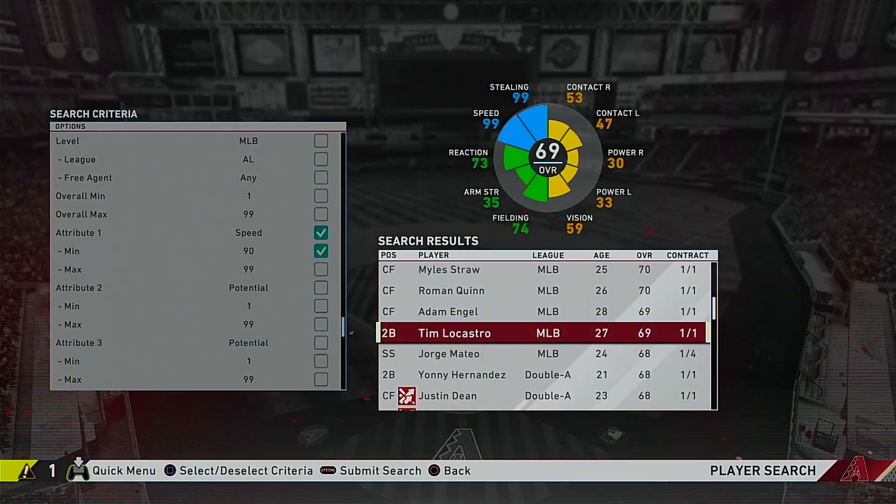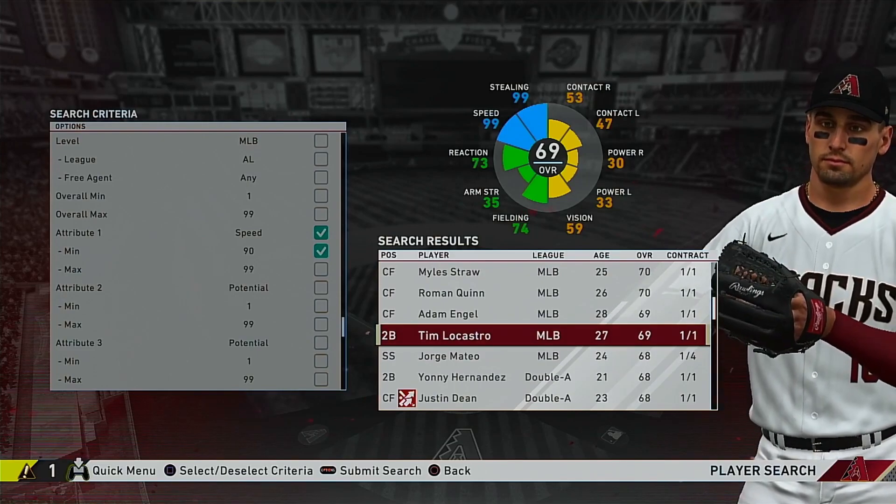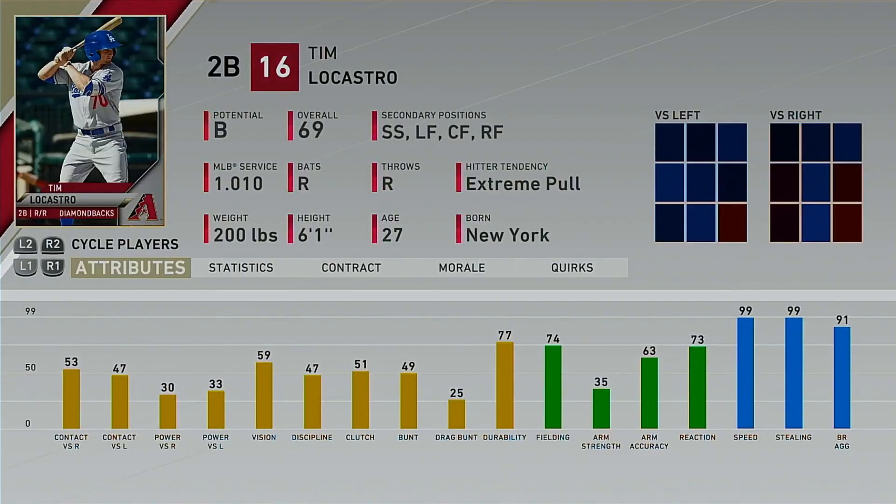We have Tim Locastro, who is listed as the fastest runner in baseball on MLB.com. He has 99 speed and 99 stealing — nothing else is that great, his fielding is okay but his arm strength is terrible. He does play second base, so it doesn't matter all that much. But 99 speed, 99 stealing, and 91 base running aggressiveness.